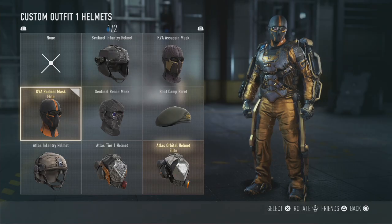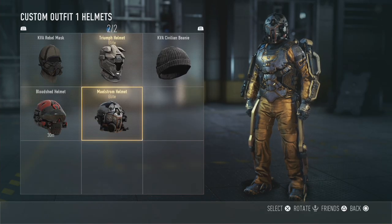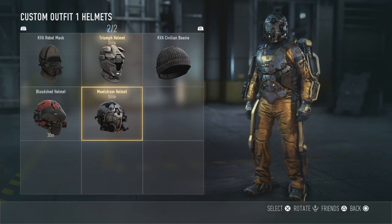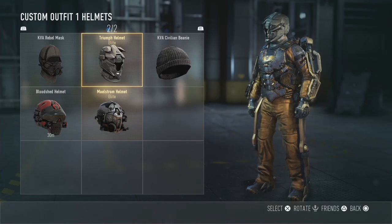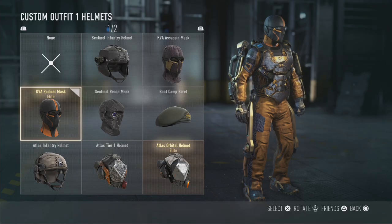This was earned through a supply drop, pure luck. Ever since I've had this one, the other helmets always seem a bit bulkier. This one's quite cool. Another elite one would be cool but I don't like the hole in the middle. If it had a black visor I might rock that one, but I go for the KVA Radical Mask.